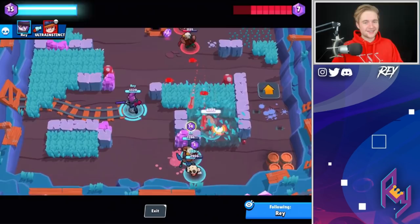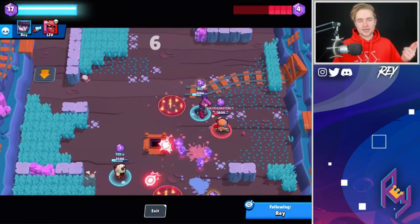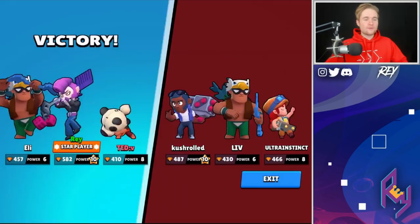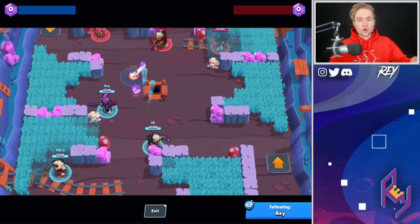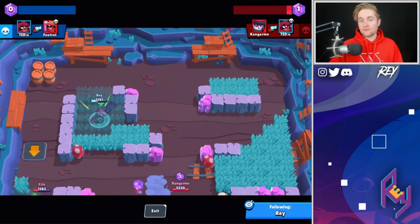The next mechanic: make sure your dashes are sporadic, especially against brawlers with high DPS like Pam, Leon, or Colt. A lot of people make the mistake of dashing straight at a high-DPS brawler. If you're on top of a Pam, go in multiple different directions so she doesn't know where to shoot. Even auto-aim can't keep up with Mortis if you're dashing at weird angles. You can stay on a Pam for a really long time, charging up your attack and eventually taking her out.